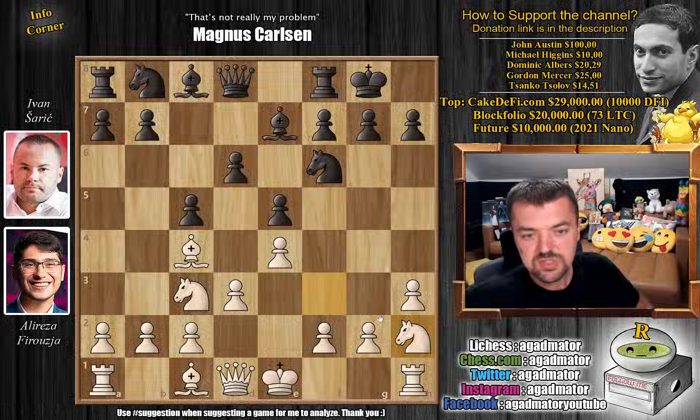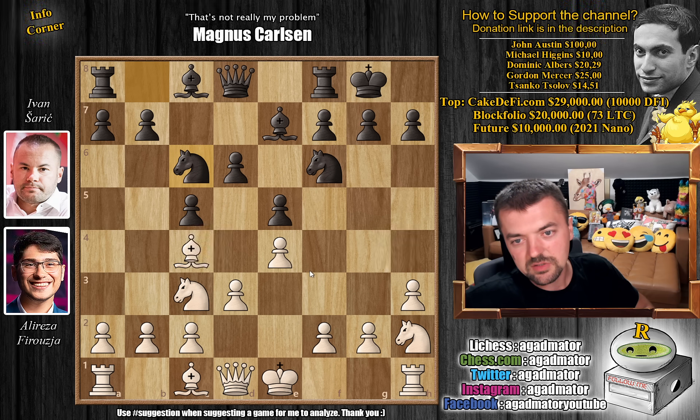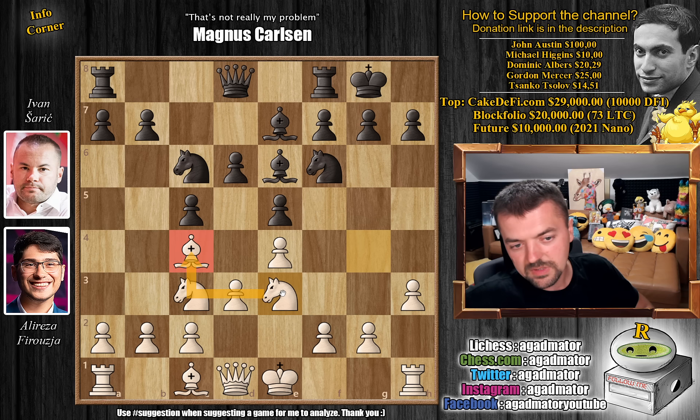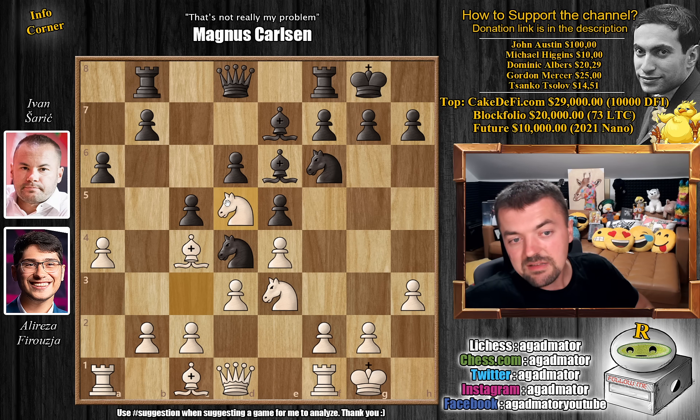Moving the knight over to g4, trying to trade off some pieces. So here we have knight to c6 — Ivan continues development. Knight to g4 and now bishop to e6, offering a trade of white-square bishops. Knight to e3. Now if the bishops get traded off, he can put a knight on c4. And now knight to d4. We have castles by white and now rook to b8, preparing to push the pawn to b5. So a4 preventing this, and now a6. We have knight c to d5, a very nice square for the knight.